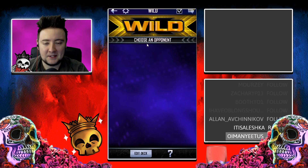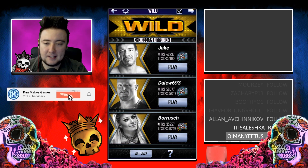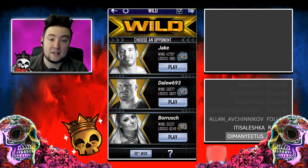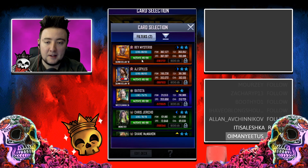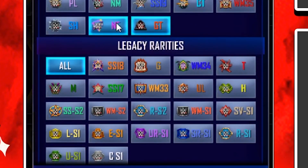Even with Wrestlemania 37++, it might be hard to beat some of the plus players - they can have overrun and stuff that can really mess you up. So the easiest way to do Wild Wednesday quickly is to go into your cards, edit the deck, and custom edit them. Instead of going for top tier cards, look for cards in your legacy tier, or like gothic and neon - low tier cards.